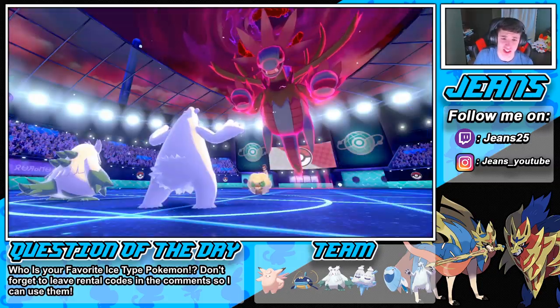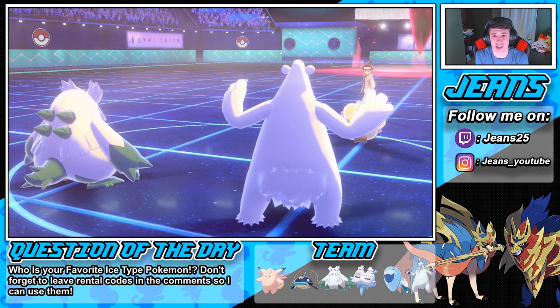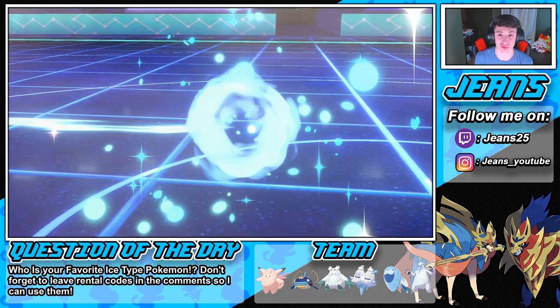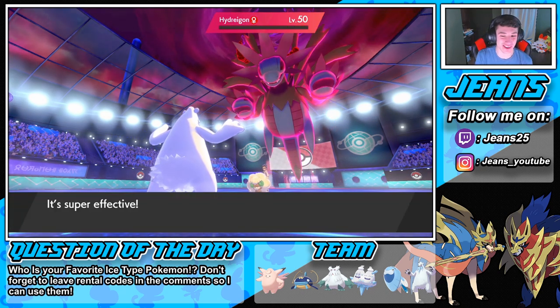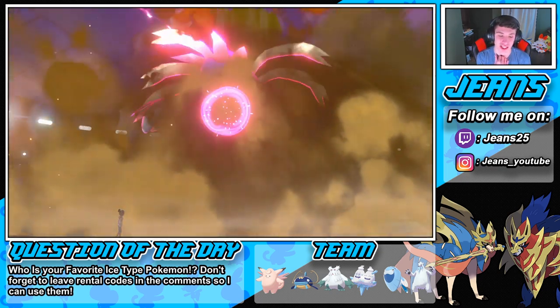How much damage are we gonna do to this thing? A STAB Ice — our Slush Rush is gone. Let's STAB Ice here, hopefully we can do some absolute work to this thing. I see us maybe taking him out. Yes! Beartic coming up big!